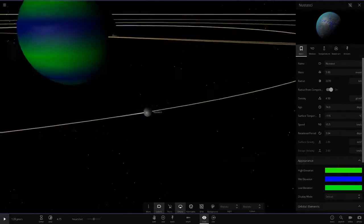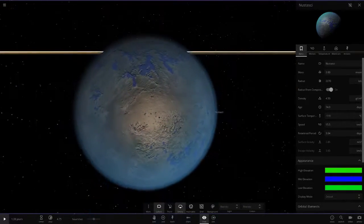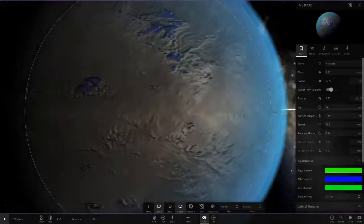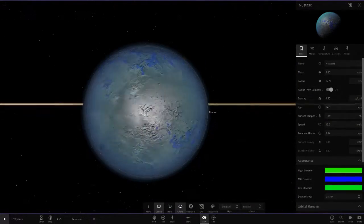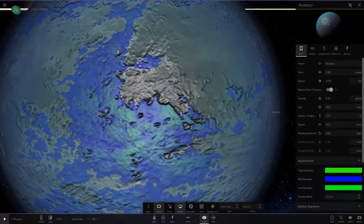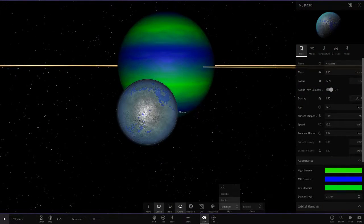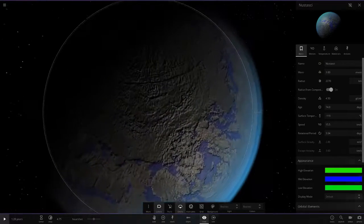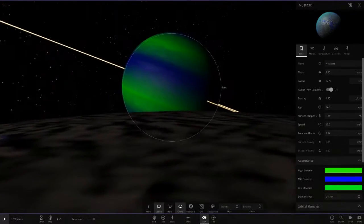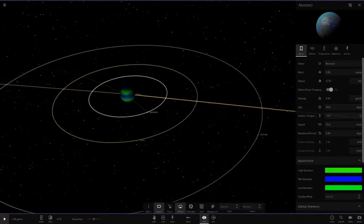Then we've got Nastaski — I thought this object would show up in one of your systems eventually, the most common randomly spawned planet. Here it is in a moon form — all frozen, like a Europa sort of moon. It's got a green-blue theme going on with the gas giant, realistic mode as well. Look at the gas giant from this angle — imagine seeing that in the sky, that is a very funky planet indeed.